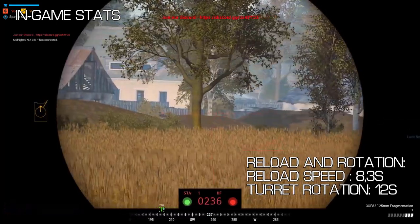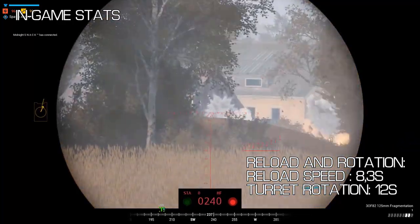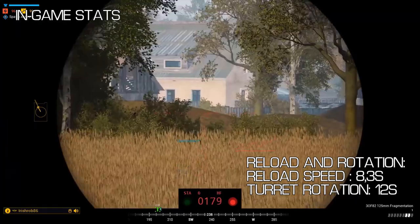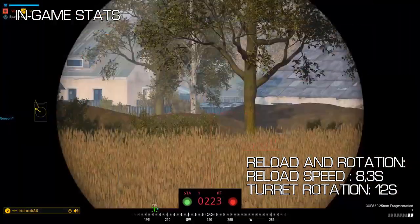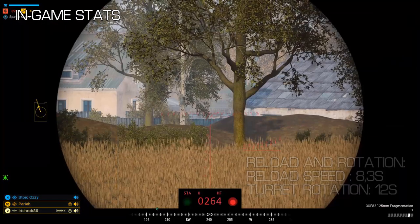Next, turret rotation. You have a relatively slow turret rotation speed of 12 seconds for a full rotation. This is slow compared to the Challenger's 7 seconds. This is important to bear in mind especially when pushing against enemy MBTs, as you're likely to struggle tracking them if they're moving. Whereas if you're up against something like a Challenger, they're going to be following your movements much more easily.